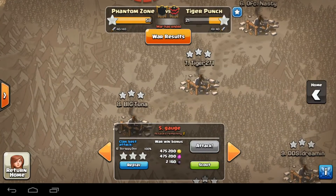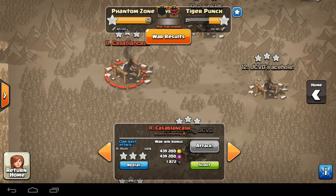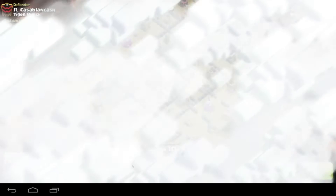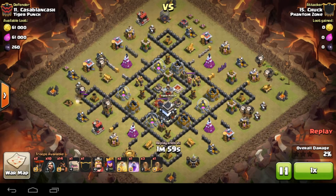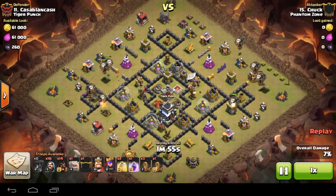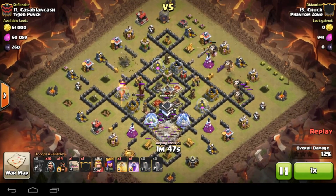The next one we want to look at is Chuck on his mini, who got a six-star war. On number 11, this is a holo again - Chuck bringing the classy attacks. Let's pause and have a quick look at the base. It's very spread out. If you look at it, it's set up for a holo - all the air defenses are cored, so you've got a chance to bring loons in to take out those outlying defenses and hold the core, which is exactly what he does. Targeted loons coming in from all angles to take out some of those outlying defenses.